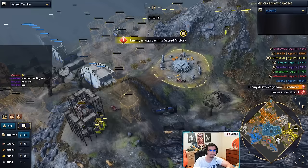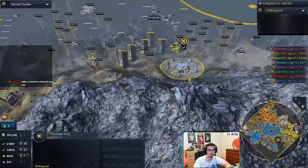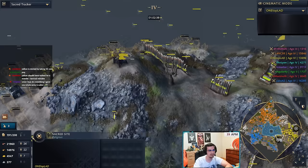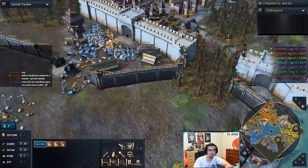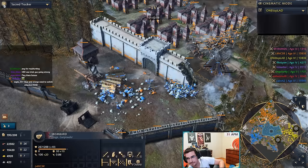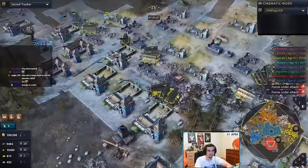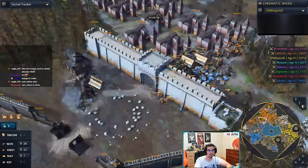Yellow is controlling two sacred sites — he has Stonewall on top and Stonewall over here. He doesn't even need to build anything there. This is going to be so hard to break through, but he has no stone — he's tapped out. And he is denting in Blue's production. Blue and Orange are still fighting on this side. Sacred sites were captured at around the 102-minute mark — two out of two. I completely forgot there are only two sacred sites on this map.